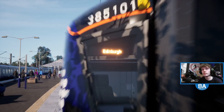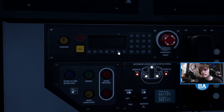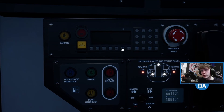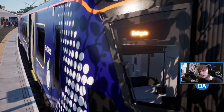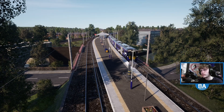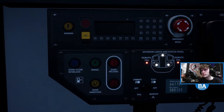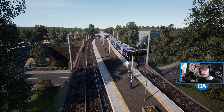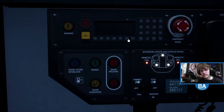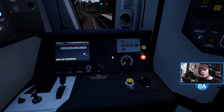Ignore that - it says Edinburgh which we can actually change. We've got a couple of minutes here. I'll press that a few times and it should change. It's going to cycle through - I'm guessing it's doing it in alphabetical order. There's literally tons of A's. It was on Edinburgh before so let's go the other way. That's on Stirling now. I don't think we're going to get it exactly onto Glasgow - it'll probably say Glasgow Queen Street. We'll go for North Berwick. Right, let's get the door shut.